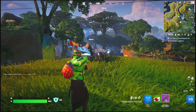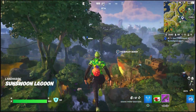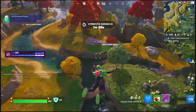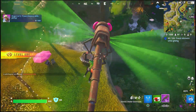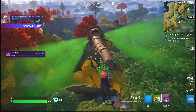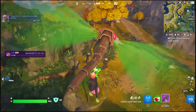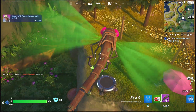Hopefully that helped you guys out. It just says use one launch pad here, so that will do it. And then we have another one that says you gotta travel distance while gliding — you can easily do it from here. And then you just go back here. This is really easy.